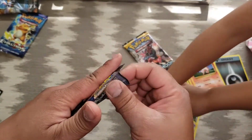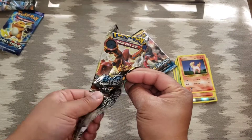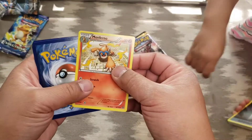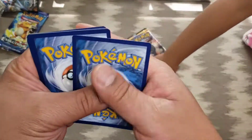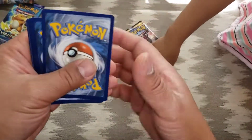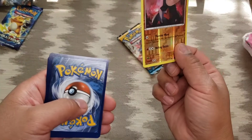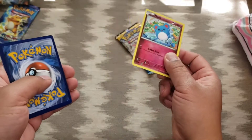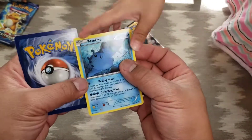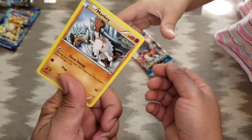Steam Siege pack number two. Oh, another Anorith — this is like a duplicate pack. Monferno, Flaaffy, Volcarona, Nosepass reverse holo — pretty, and it's a really strong guy. Marill, shallows, Mantine, Klang, and Mankey.